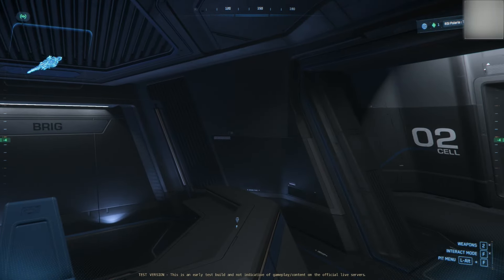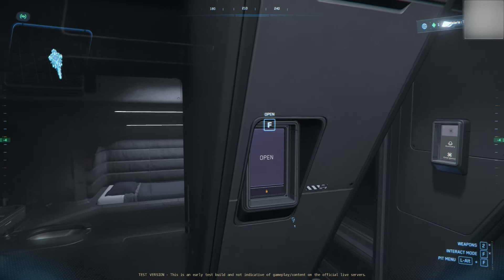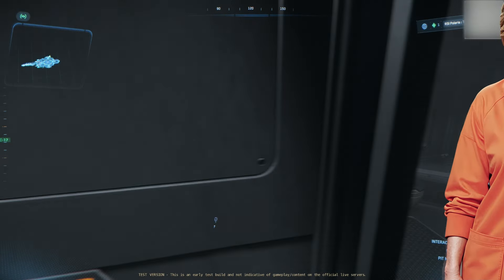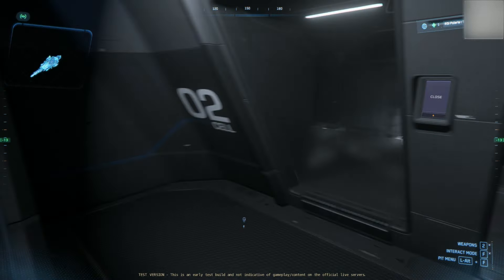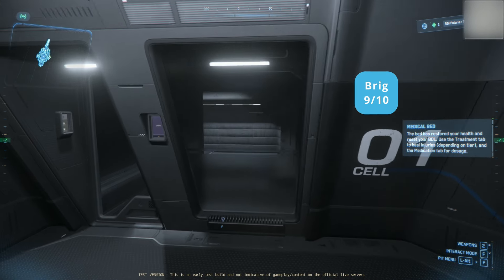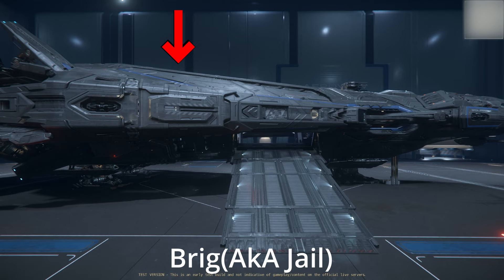Next up, we have the brig. It is a very nice jail, I have to say. Going through here, looking at the design, looking at the jail cells — it's like a Martha Stewart kind of vibe. But I really thought the design was excellent. 9 out of 10 is my score. The brig is located starboard side hangar area.